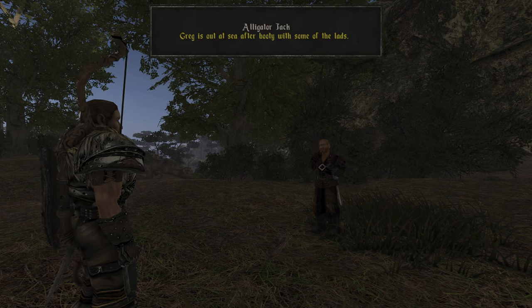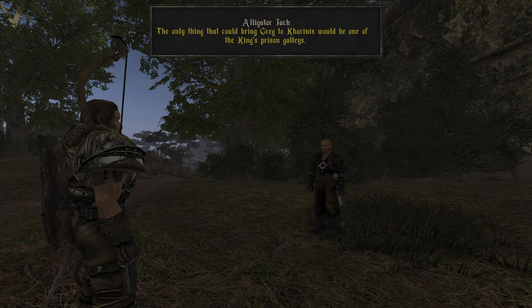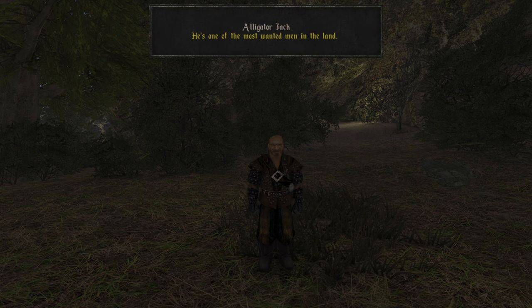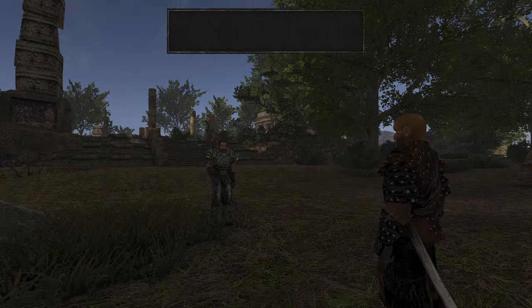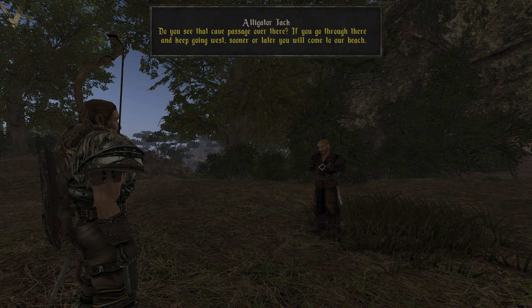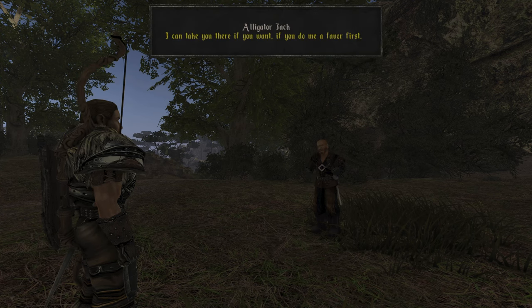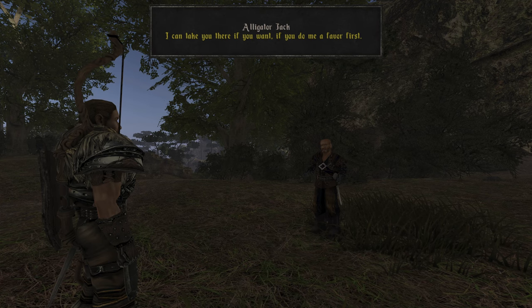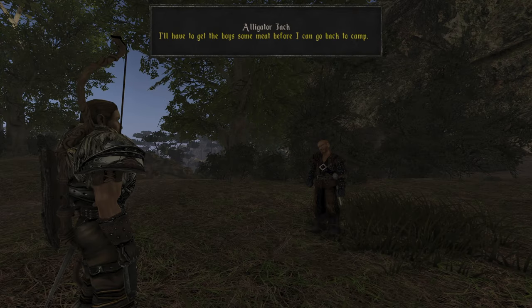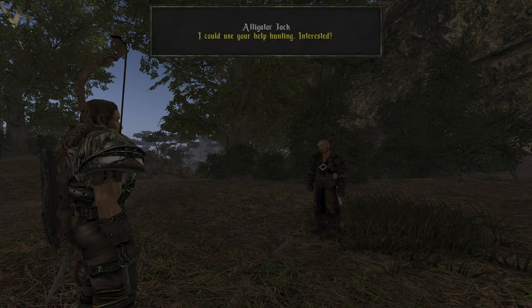The only thing that could bring Greg to Corinis would be a prison galley — he's one of the most wanted men in the land. The pirate camp is through the cave passage and west from there, that's where their log huts are. Jack can take us there if we do him a favor: help him hunt swamp rats to bring meat back to camp.